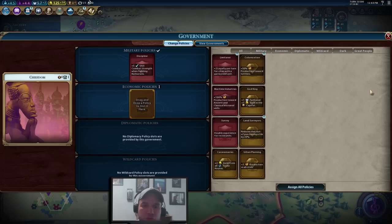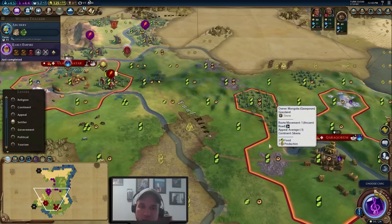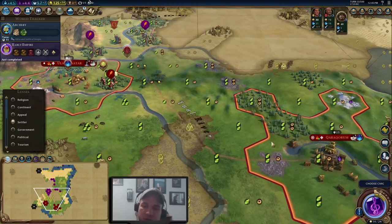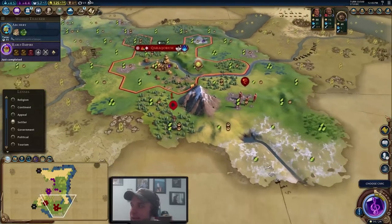Technology-wise we're working towards Archery to upgrade our units as soon as possible. Our civic is done, so before we forget we're switching government policy. We want God King out and need to choose between Urban Planning — plus one production in all cities, definitely good early — or Colonization, which gives 50% production towards settlers. Since we want cities up as early as possible for domination, and especially want our first two to three cities quickly so we can switch gears into attacking, we need to decide which is more valuable right now.